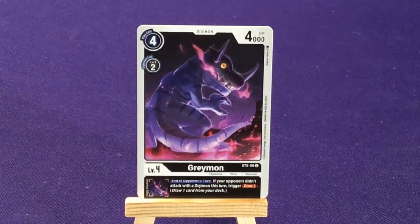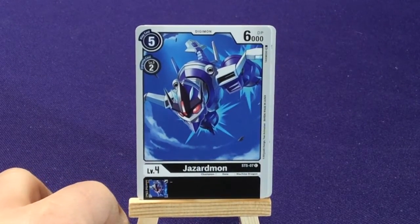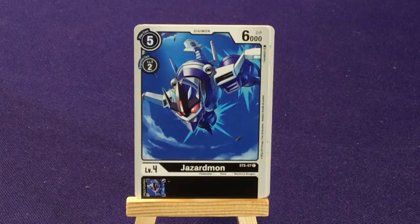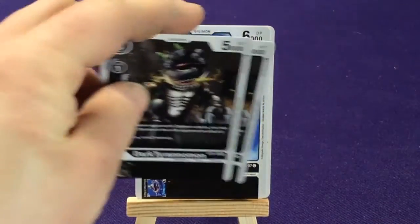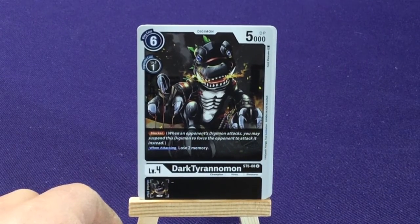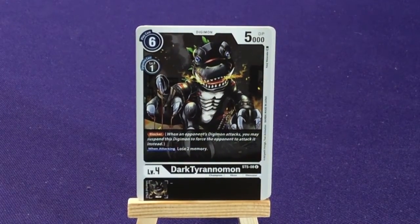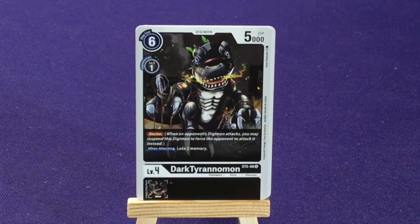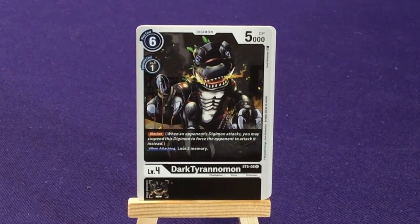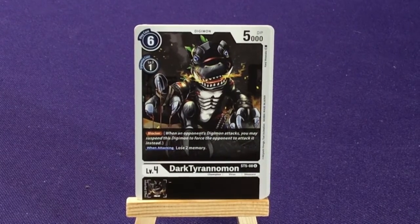We're going to get 4 copies of Jazzardmon — the next evolution in that line, Machine Dragon. We're going to get 2 copies of Dark Cryanomon, who has Blocker, and when attacking moves to memory. So the way this set is going so far — there are cards that if your opponent does attack, you get to maybe choose who they get to fight against, so you're controlling the field that way. And if they don't attack, you have the ability to draw more cards. It's kind of the theme so far.